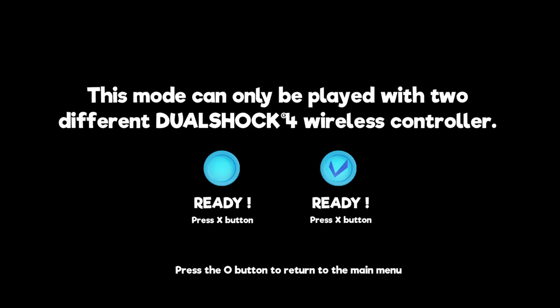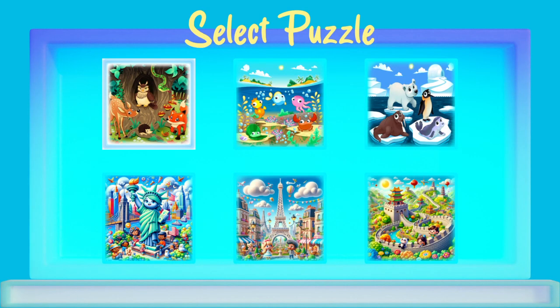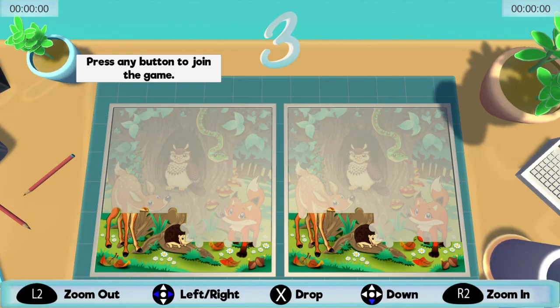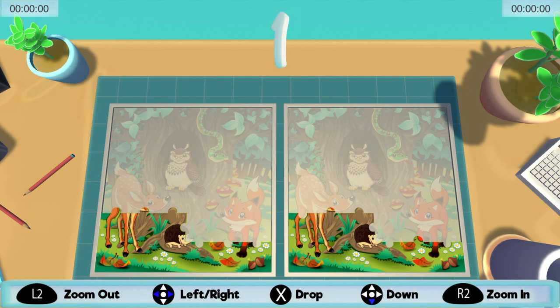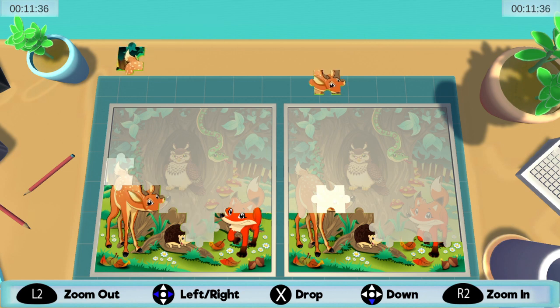Okay, so this is couch co-op Verse mode. You can do Verse Bot, which is essentially the same thing. Easy, medium, hard — you can pick that. So here you go, you're up against the bot seeing who can get there fastest. You don't even have to drag pieces down — you can just drop them if you want to go even faster. I didn't realize that. You can just tear it down — this thing is pretty cool.